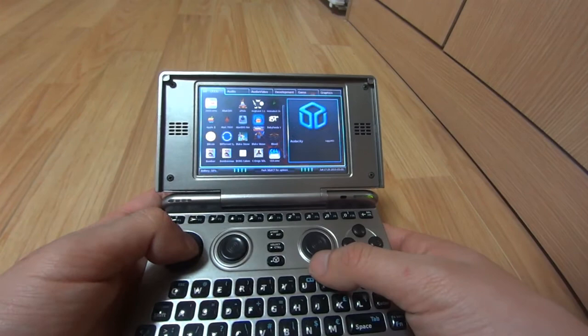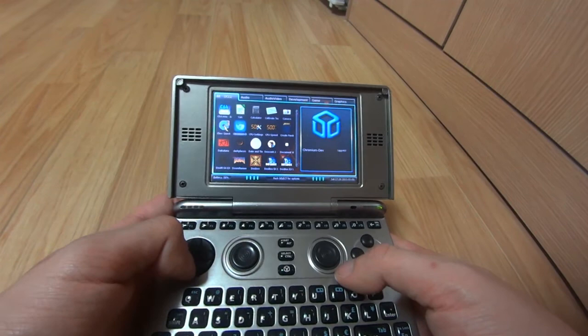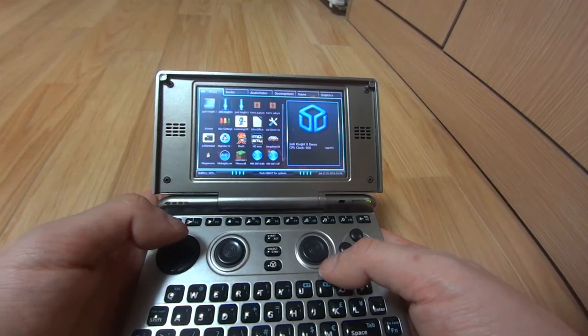This is the simple menu UI that it comes with, and yeah, a lot of cool apps are on it — Audacity, Bitcoin, Bitcoin Sync — I just downloaded all of these. Firefox is there as well, even Putty and the terminal.